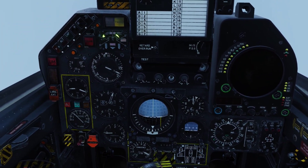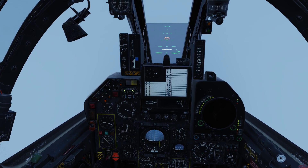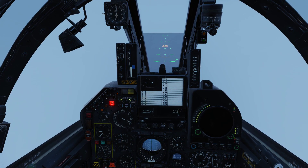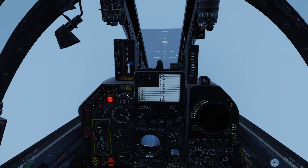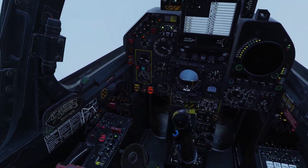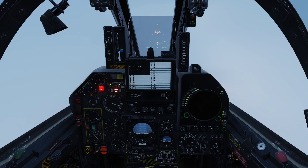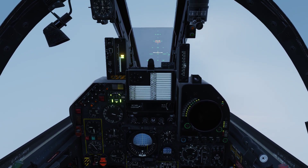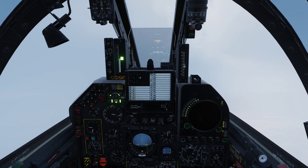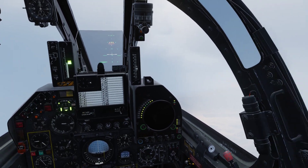At 6 miles our horizontal localizer is showing up. I'll just wait to pick up the glide path indicator. Let's trim it up a bit. At 5 miles... 4 miles — let's lower our landing gear. That's quite draggy so it's nice to have it trimmed out. There we go. 3 miles.